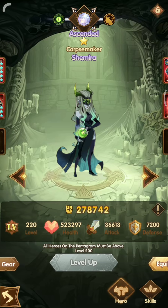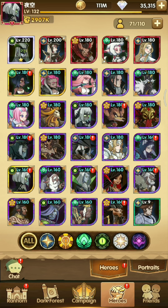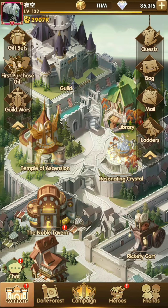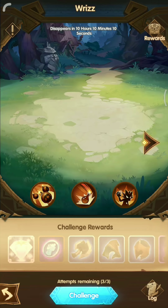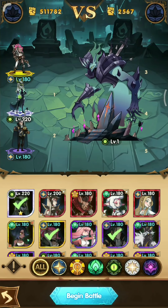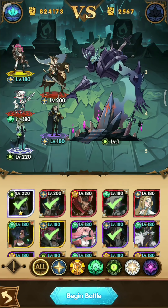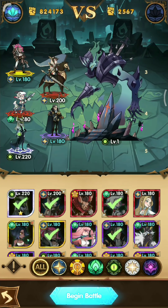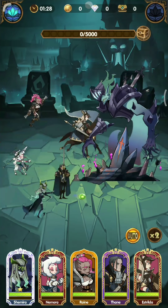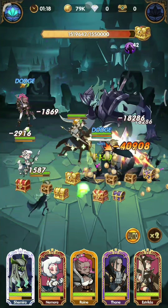We will use Dura's Skull for Nemora so he can heal his teammates much faster. You might be asking why we use Nemora — the answer is: number one, Nemora can heal his teammates, and number two, because of Nemora's shield. That shield is actually the key for this fight.